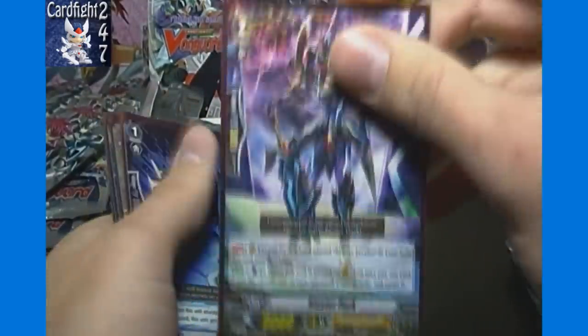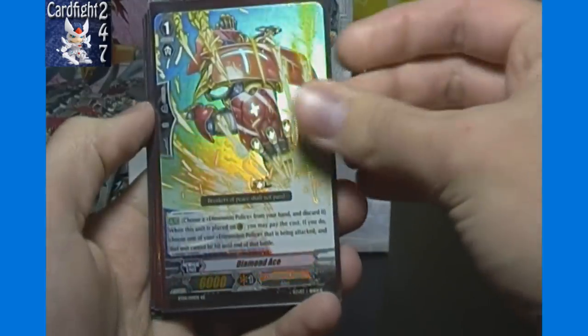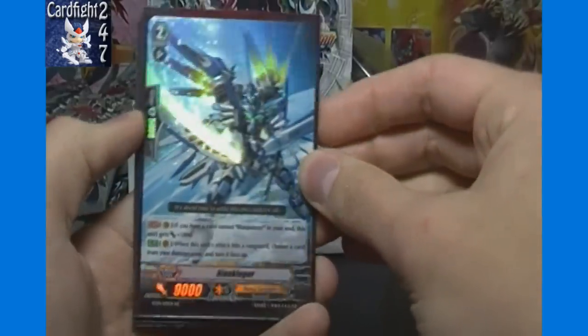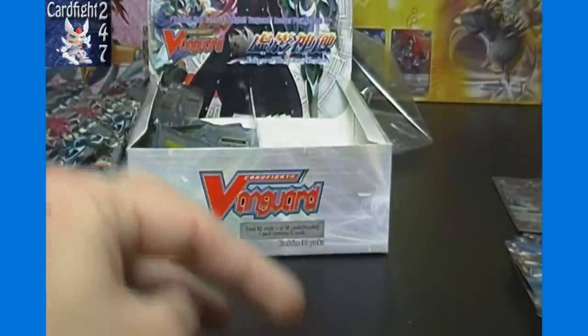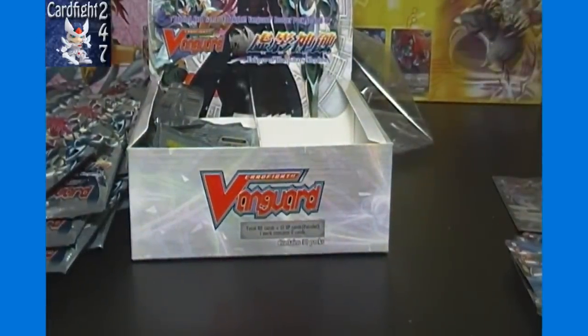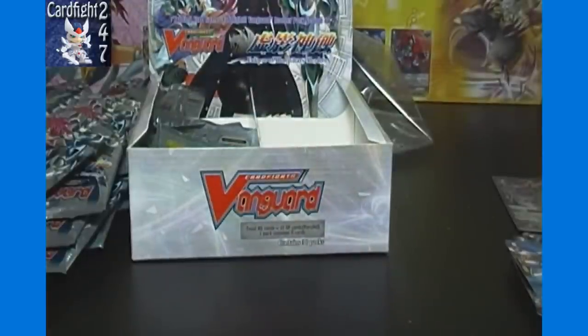So based on what we got, this was a fairly disappointing box. Just one Blaster Dark this time — we got two in the previous box. Guru Bow, Fane of Light Garmore, Diamond Ace, Paralyzed Madonna, Blau Kluger, Heat Nail Salamander, Enigmin Storm, and Darkness Maiden Maka — nearly all of these we also got in our previous box. The previous box had Blau Kluger instead of Garmore, and Amber Dragon Eclipse instead of Darkness Maiden Maka, so nearly identical boxes as far as double rares and triple rares go.